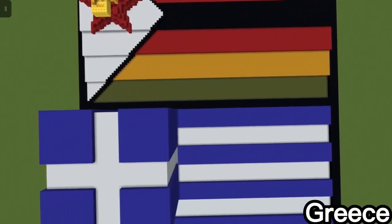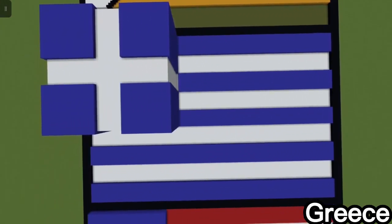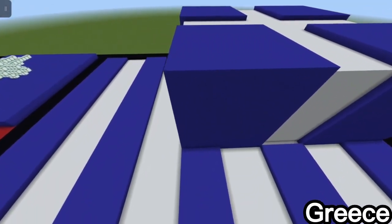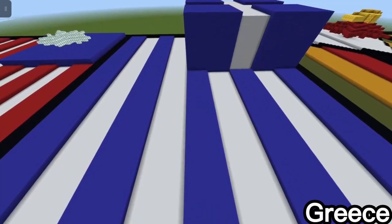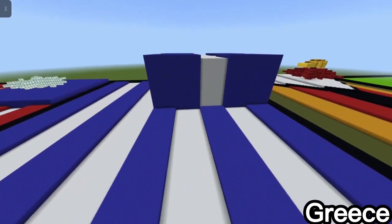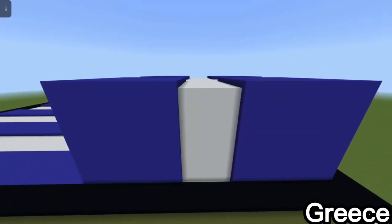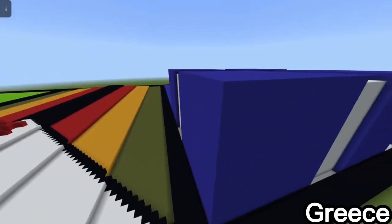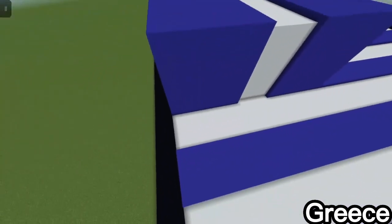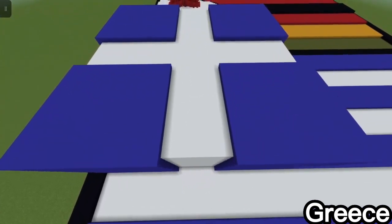Next up is Greece — I don't have any particular order for these. I made it with practically the same style as the US flag, except I made the square thicker. I also made it so the stripes intersect where they meet from the square, which gives it a cool texture.